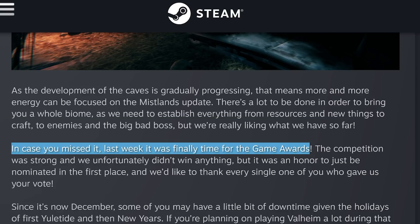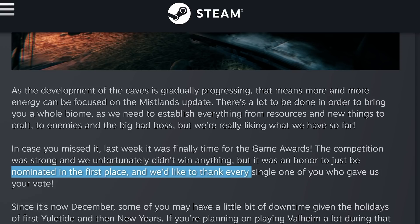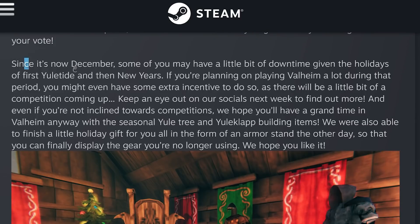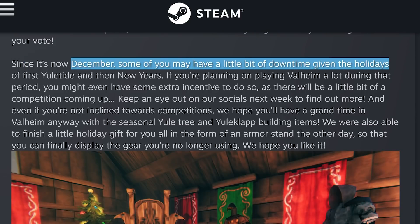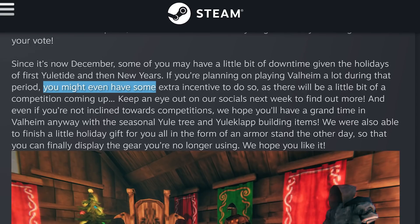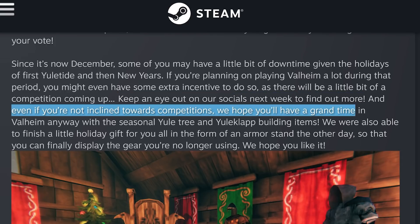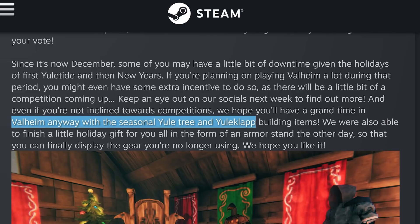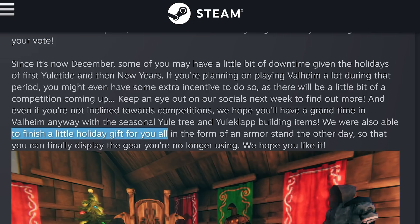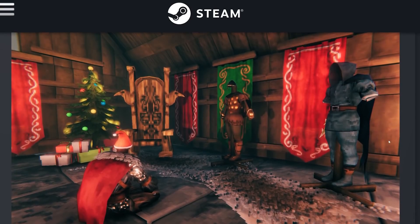In case you missed it last week, it was finally time for the Game Awards. The competition was strong and they unfortunately didn't win anything, but it was an honor just to be nominated. They'd like to thank everyone who voted. And since it's now December, some of you may have a little bit of downtime given the holidays. If you're planning on playing Valheim a lot during that period, there will be a little competition coming up — keep an eye out on their socials next week. And even if you're not into competitions, there are seasonal Yuletide and Yulklap building items. They were also able to finish a holiday gift in the form of an armor stand, so you can finally display gear you're no longer using.